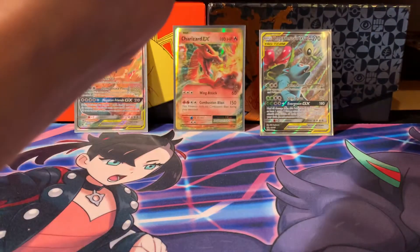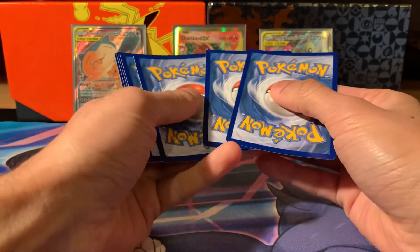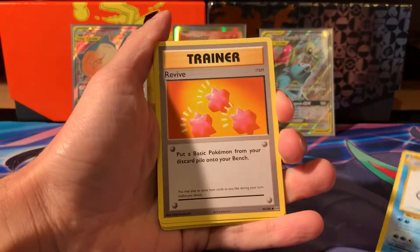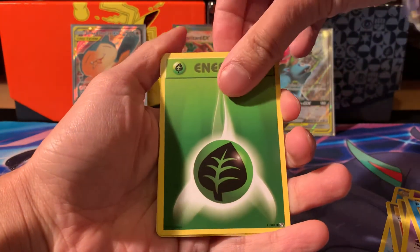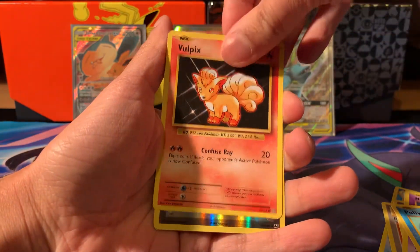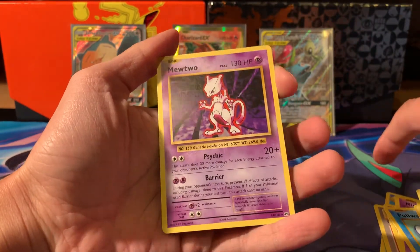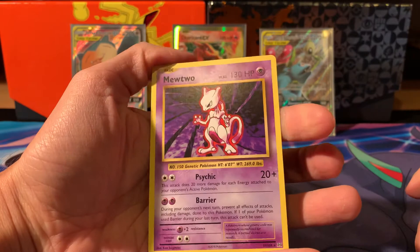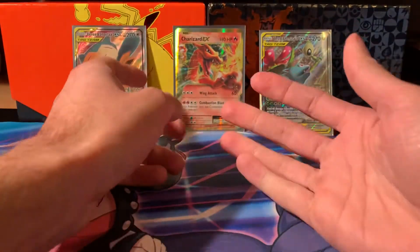Let's hope this last Evolutions pack gives us some luck - maybe another Charizard, that would be a beautiful opening! Just three from the back from these X and Y packs. We've got: Poliwhirl, Revive, Slowbro Spirit Link, Nidoran, Poliwag, grass energy, Rattata, Vulpix reverse, Super Potion, and a Mewtwo. Okay - it's probably the best non-holographic you can get. Not worth a crazy amount, but it's nice. I'm a bit disappointed they relegated Mewtwo from holographic to non-holo in Evolutions.